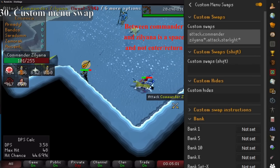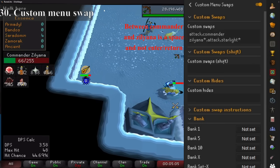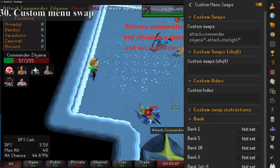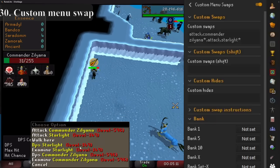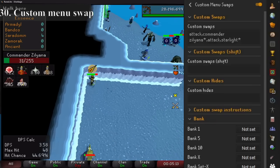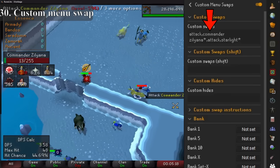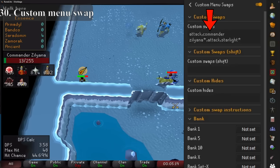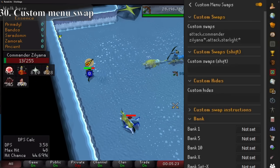Custom menu swaps allow you to prioritise which creatures you attack when there's more than one of them on the same tile. The obvious ones you may use these on are when you're killing Bandos or Zilyana at God Wars Dungeon. By using this formula and then just replacing the names for whatever you're doing, it will always prioritise the one you put there. So as you run around you no longer need to right click to select which one to attack — it'll always be left click on the one that you want.